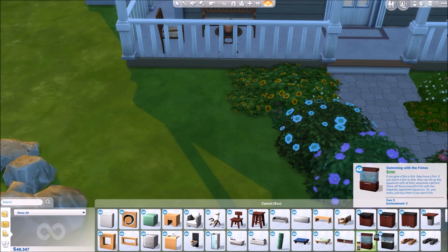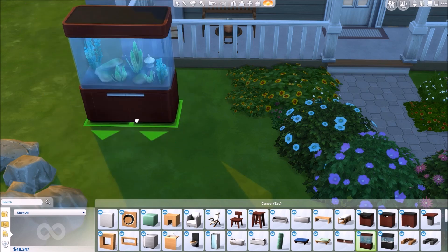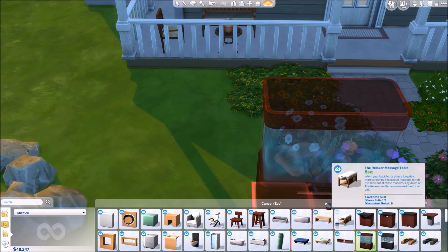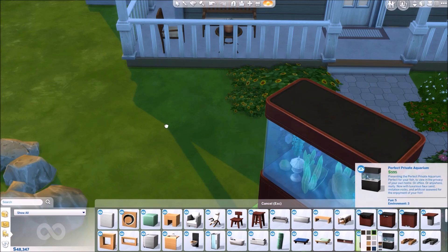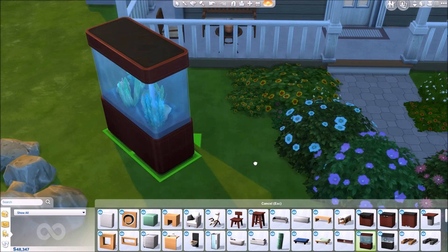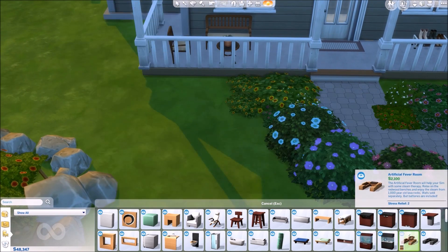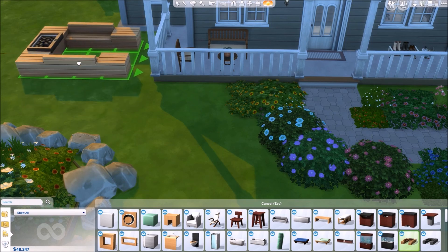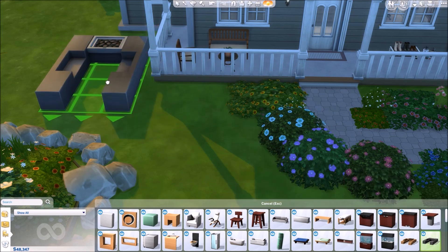Then we actually have two fish tanks, which is so cool, because I loved using the fish tanks in the Sims 3 and now I have them for the Sims 4. This one is called Swimming with the Fishies, and it's adorable. Then we have the Perfect Private Aquarium right here. Then we have two different saunas - the Artificial Fever Room Sauna, which is made out of wood, and the Stone Zone Sauna, which is made out of stone.